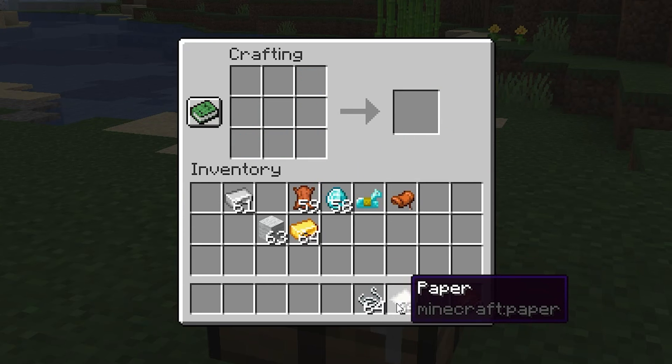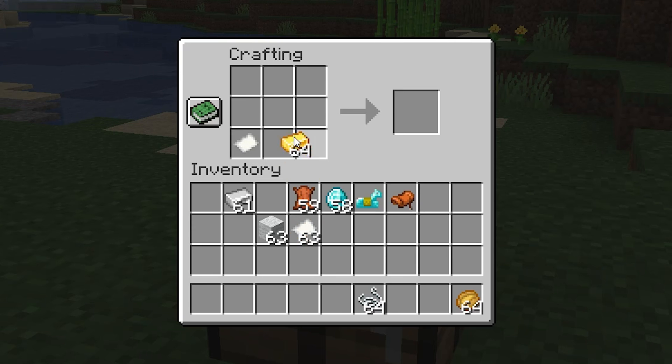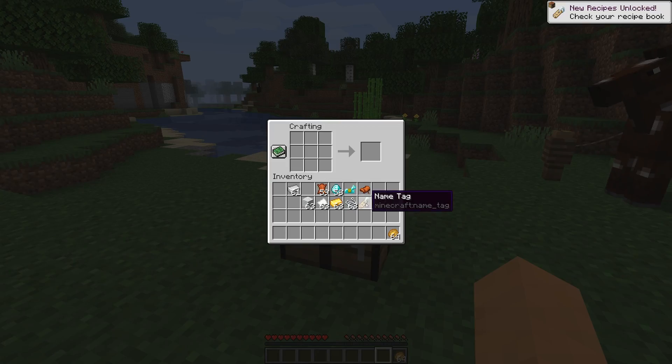And like I said, we can also craft name tags with this. A piece of paper, some gold and some string — one name tag.